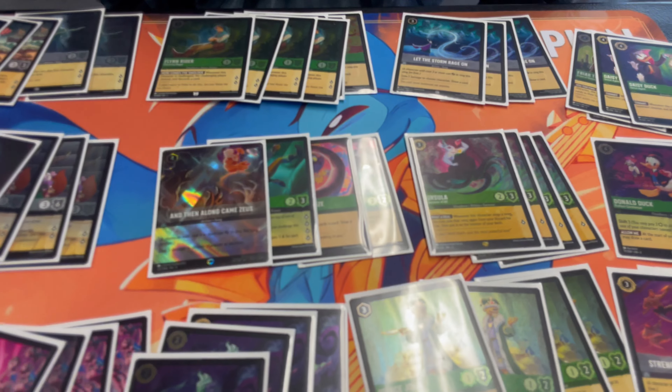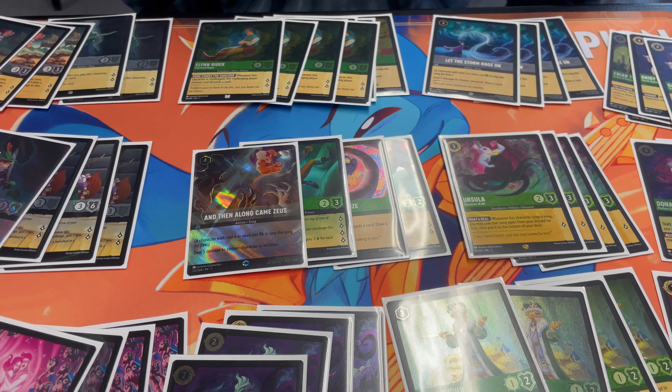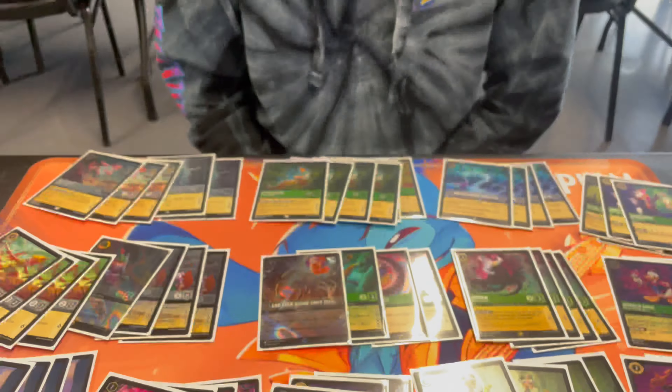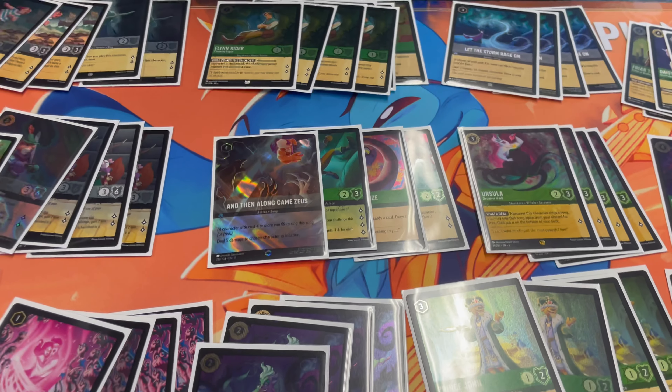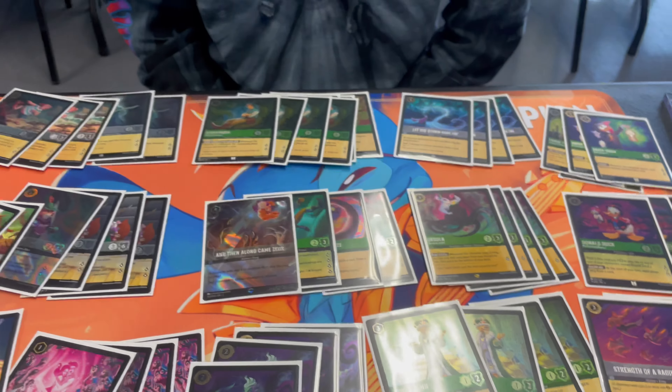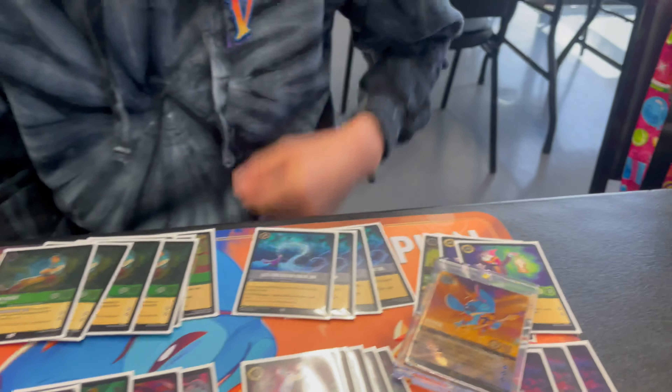This is a 60-card deck. Everyone on my channel knows how I personally feel about Green — I never touch it, I always thought it was an ugly color. But if someone makes it look nice and beautiful, it's Danny. You're a very good pilot with this deck. I appreciate you for finally putting some Green into this channel. It's a really good Emerald Steel list, and congratulations again on the Stitch Championship.